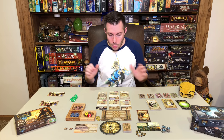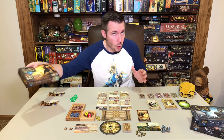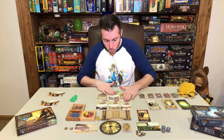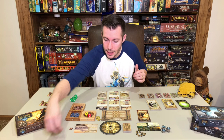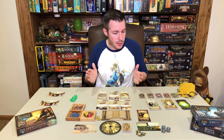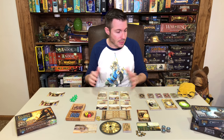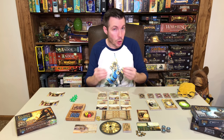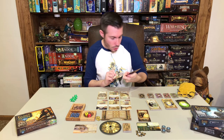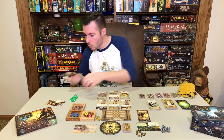Those are all the new components and mechanics of this expansion — quite a bit of new content. Now let's do a few minutes of actual gameplay to give people a flavor. I have two characters: Agatha Crane and Father Mateo — favorites of mine. Looking at the character cards you can see their starting sanity and stamina — Agatha has four sanity, six stamina — they have different starting items and special abilities listed on each card.